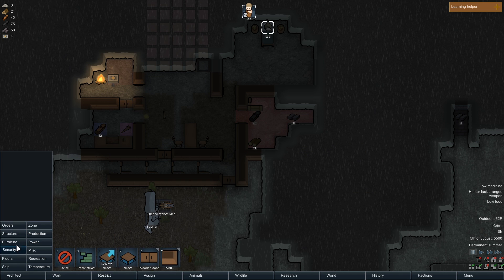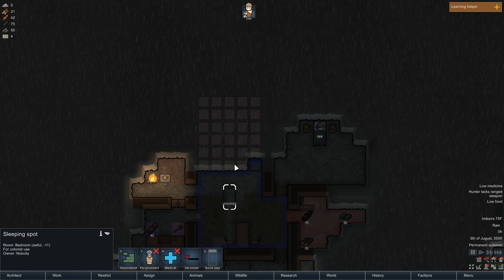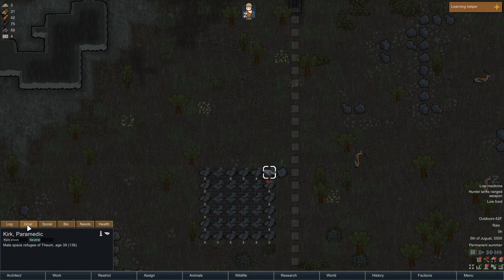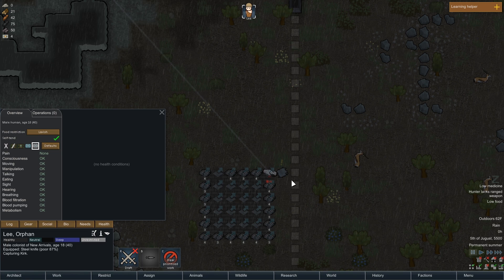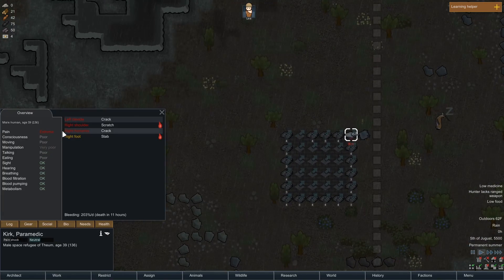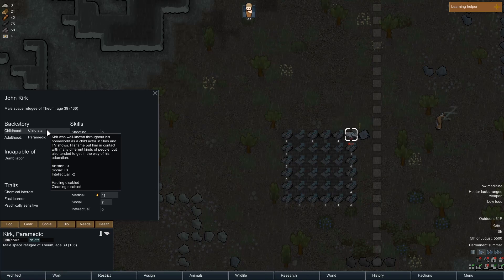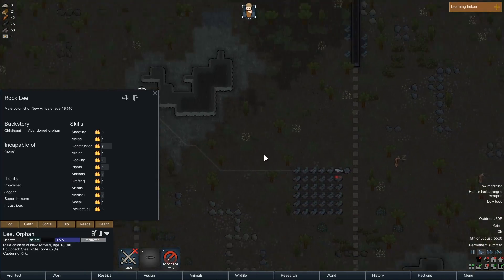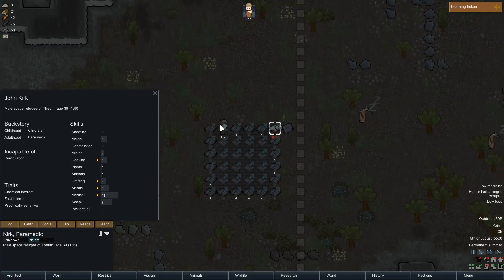This brings me to a lot of things I was going to say about prisoners, so I'll just try to touch on them as they come along. Let's set up a bed for him here. Eventually we'll want to expand this — I don't want to go under mountain yet because it's going to bring out a lot more rubble. What is wrong with this guy? He's been cracked, scratched, and stabbed. He's Captain Kirk. His backstory is child star, which is good for social. Hauling disabled and cleaning disabled — we don't really need those things. Shooting minus five and medical plus six. As a doctor that would be nice, because if something bad were to happen to Lee and I'd rather avoid having Lee grind his medicine with all the other work he could be doing, Kirk might be able to take care of him. So let's rescue this man.